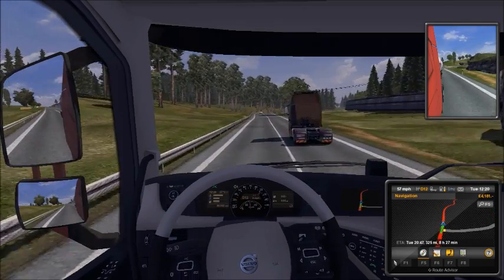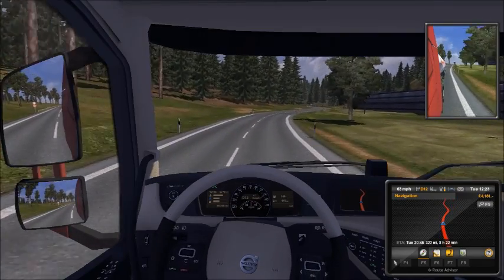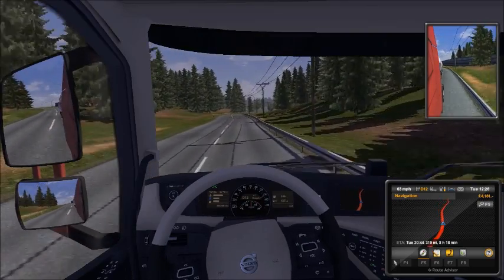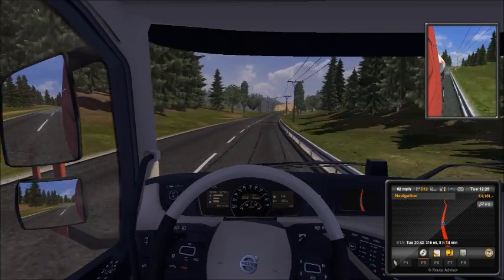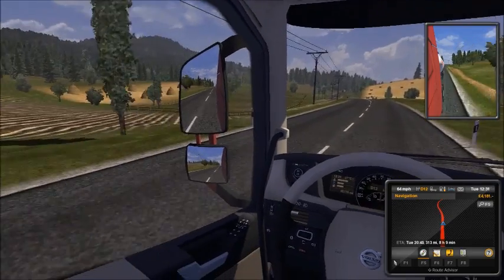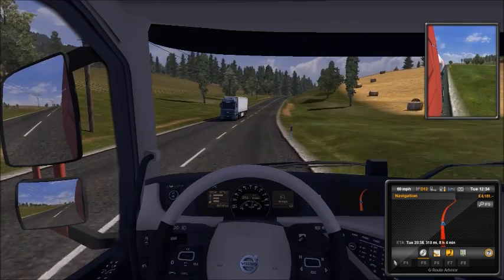I'm going to have to overtake him — I'm not slowing down because we've got to get there. Mainland, 20 miles now, I think we've been on for about 5 minutes. Let me put my screen back on — there we go. You can see the speed and everything in there. Let's see how quick we can go around here — 70 miles an hour we're doing.